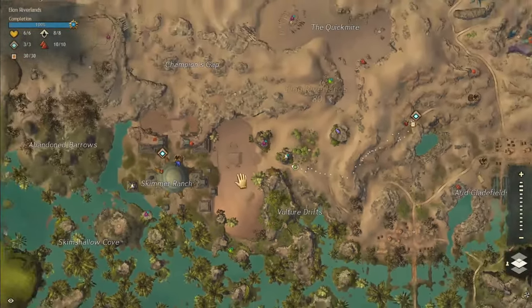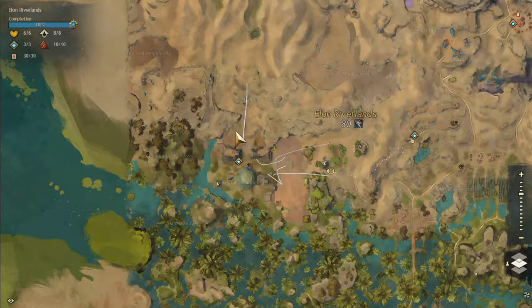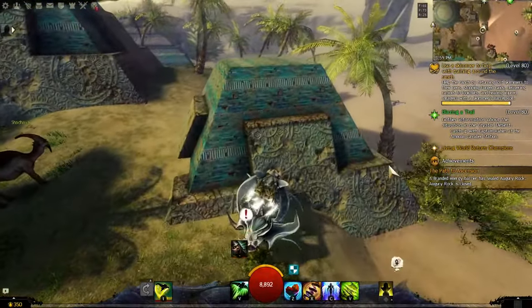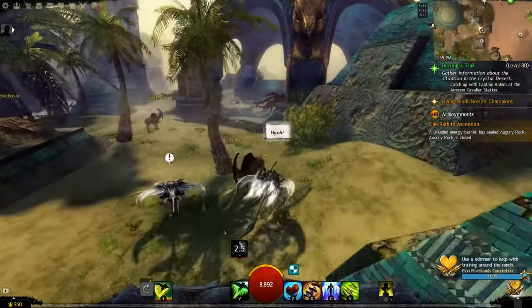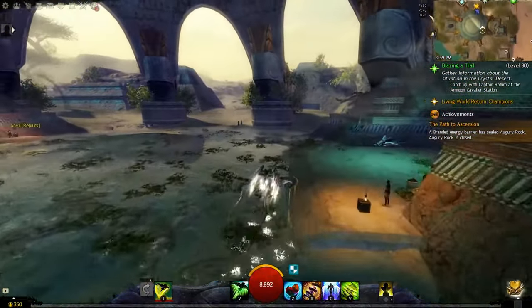To unlock the Skimmer, go to Elon Riverlands and visit the Skimmer Ranch on the west side of the map. Complete the Renowned Heart there by doing small tasks like herding lost skimmers, playing with baby skimmers, healing injured NPCs with barrel roll, and killing Forge. After you finish, you can buy this mount from Skimmer Trainer Ardra for 4 gold and 50 trade contracts.